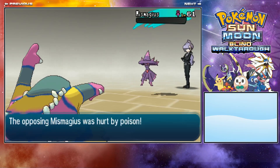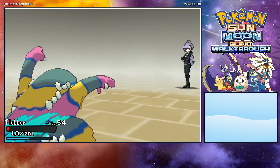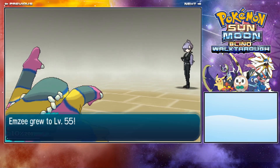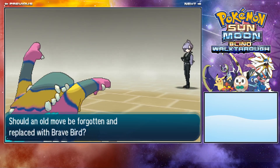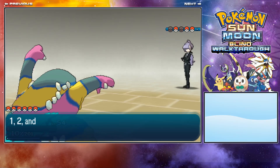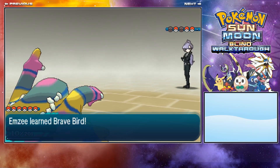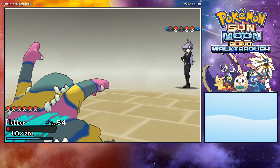You're proving yourself that you can handle the Ultra Beast. Next up is level 55 — I'm going to teach Brave Bird and get rid of Pluck. Level 57 for the next one. You need to have quite high levels for catching these Ultra Beasts, so you might have to do a bit of extra training or go for the Elite Four again.